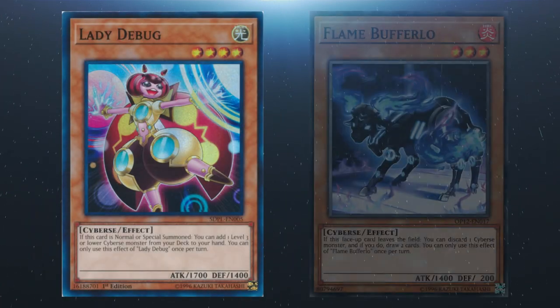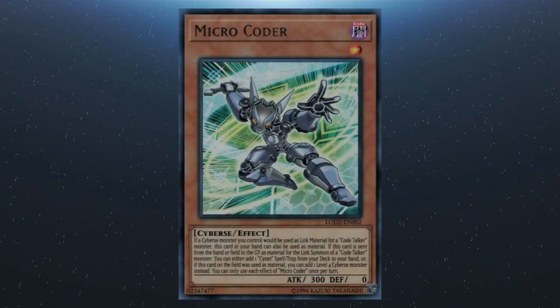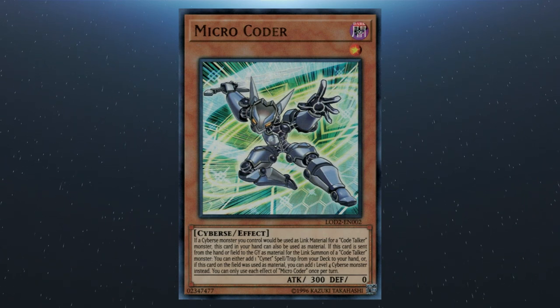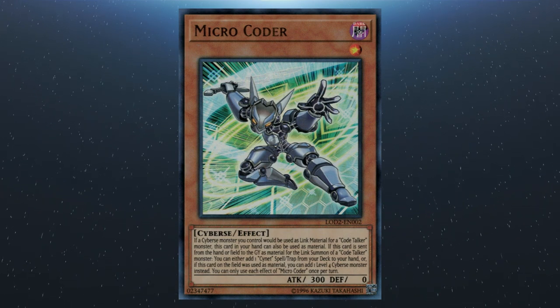We also have Lady Debug and Flame Buffalo. Lady Debug was a huge consistency card which, along with Salamangreat Circle and Gazelle, all got hit to one at some stage since the Soul Burner deck release. We've seen Lady Debug come back off the list, but during her hiatus Flame Buffalo stepped in and saw significant play — both have become arguably the best and most important normal summons in the common Salamangreat deck. We also have Micro Coder, which saw a huge boom in play last format, easily able to dig into the deck for additional monsters or a copy of Psy-Net Mining.